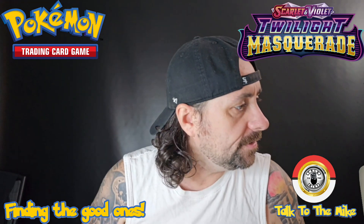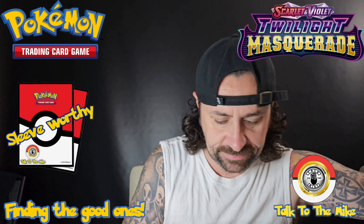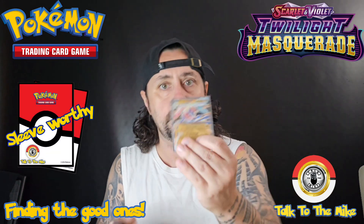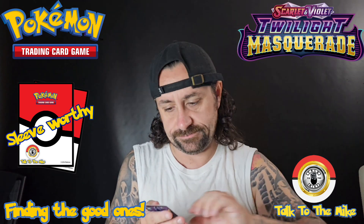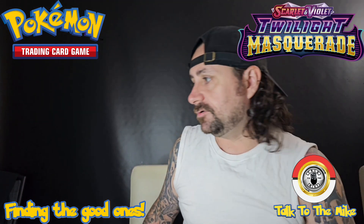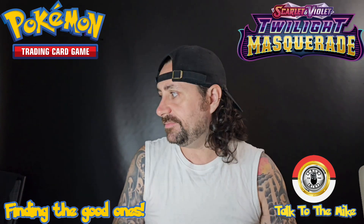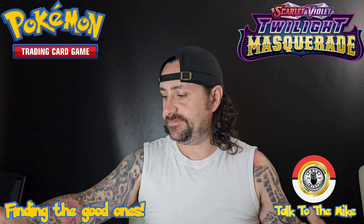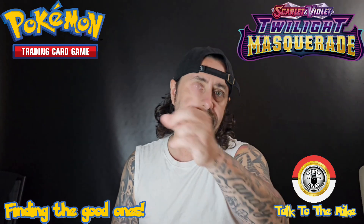So yet another 10-pack of Twilight Masquerade, and it gave me three sleeve-worthy cards: the Green Ninja EX, Iron Thorns EX, and the Chansey full art. Let me know in the comments if you've gotten the green ninja — that'd be cool, I want to see how many people got it. Like always, thanks for watching, I'm Talkin' to Mike, take care.